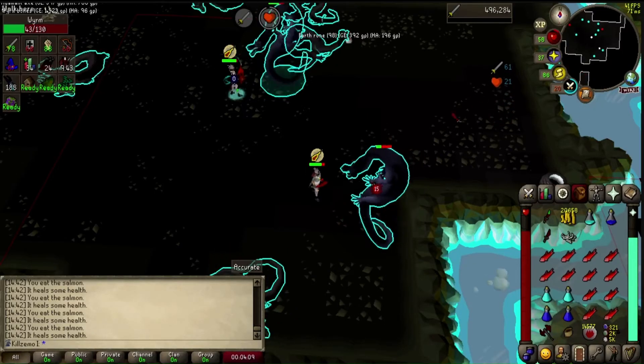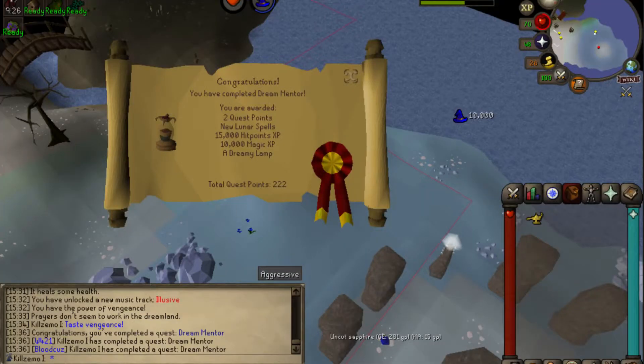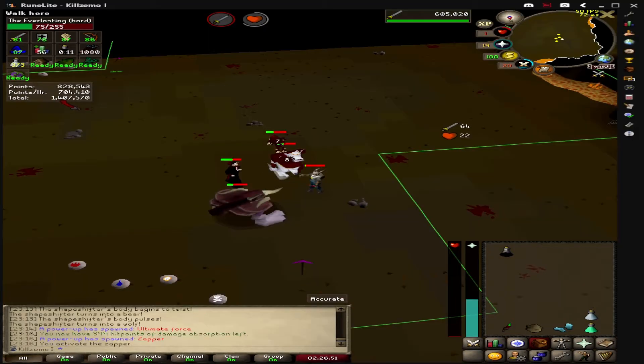We started off doing the worms task and managed to get 66 attack, which also netted us 85 combat. We were then able to do the Dream Mentor quest, which helped significantly with our Nightmare Zone points. During Nightmare Zone we managed to get 67 attack, and also at the very end of the trip we managed to get 68 attack.